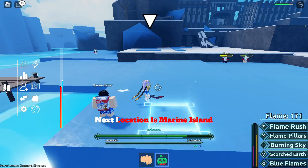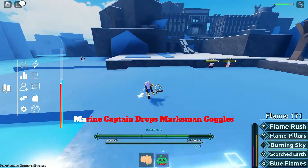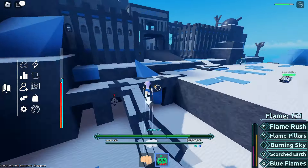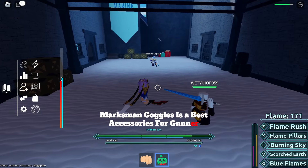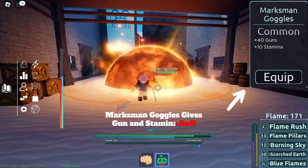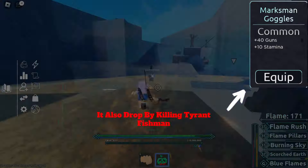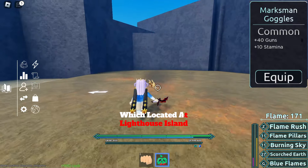The next location is Marine Eidolon. The Marine Captain drops Marksman Goggles, which is the best accessory for Gunners. Marksman Goggles gives Gun and Stamina buff. It is also dropped by killing a type of Vichelon, located at Lighthouse Island.